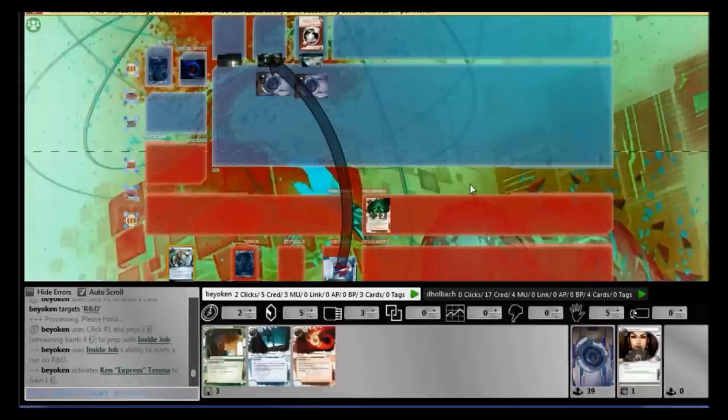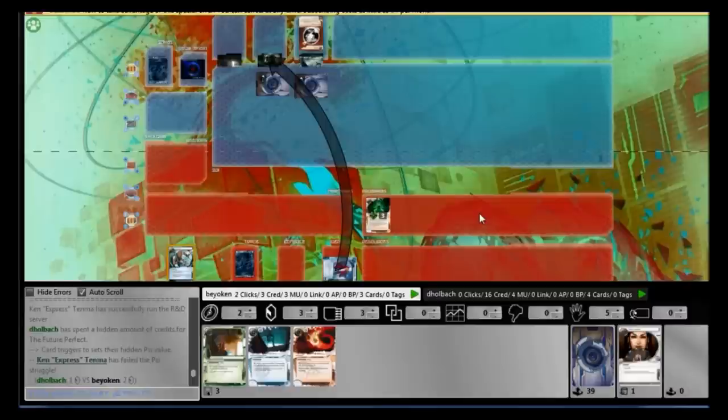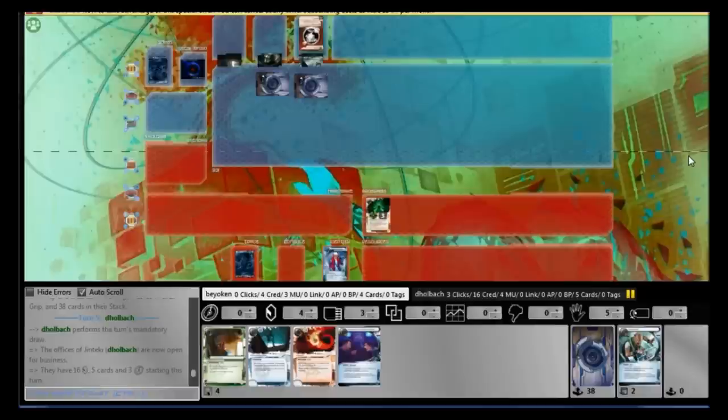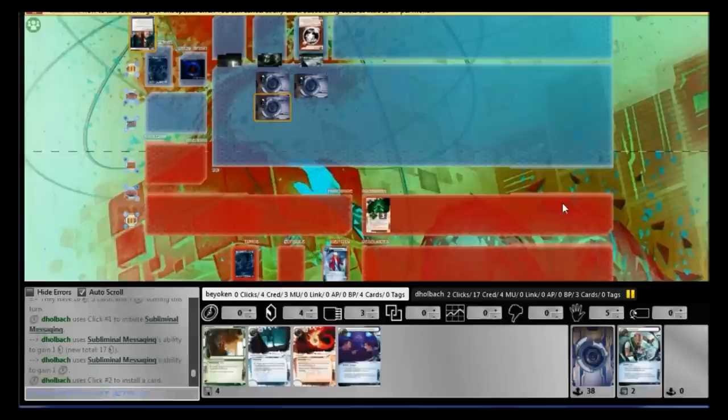He drew up twice. So I immediately Inside Jobbed his R&D to see 3 new cards, including a Future Perfect. The Future Perfect psi game came out short — I bid too much, which set back my credit pool a little. Continuing to dig for cards, his Celebrity Gift revealed a Galahad and a Lancelot — that's something to keep in mind. Basically, he's running Grail ICE, so no more face-checking.